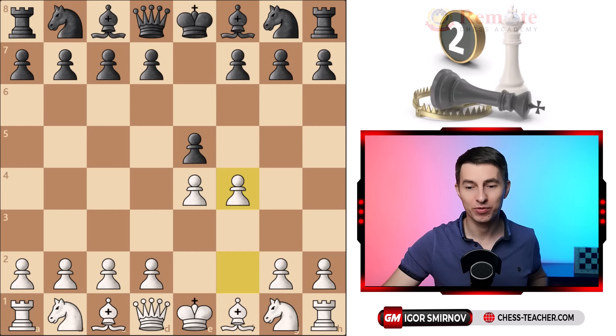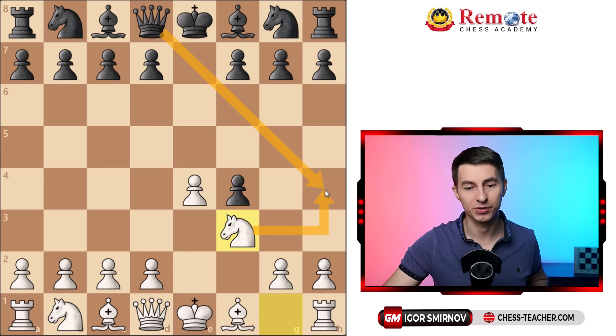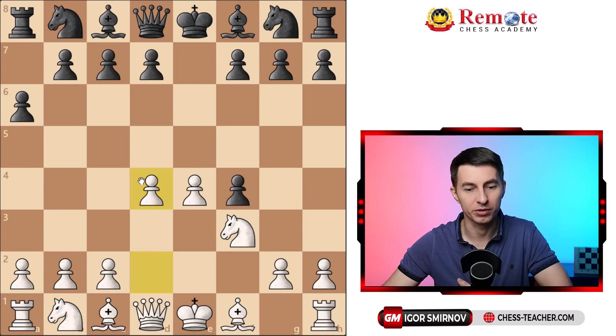Here's the second trap, which arises from black accepting the gambit. You play knight to f3, a development move that also controls h4 so they can't deliver a check to your king. In this position one of the main ways for black to play is g5, because otherwise you'll play pawn d4, regain the pawn with a great position, occupying the center with better development.